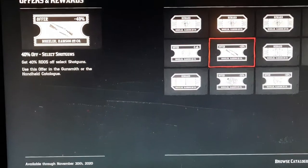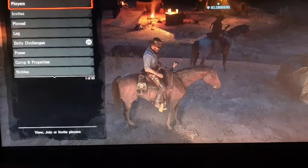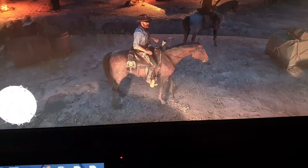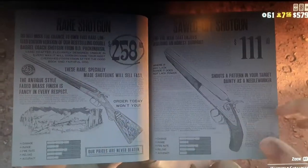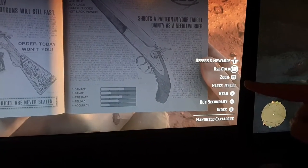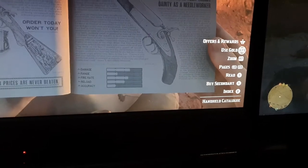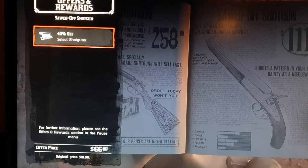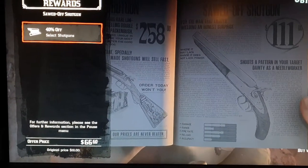You also have 40% off on selected shotguns. So if you open up your character's catalogue — hold down left on the D-pad — then go to your weapons and the shotguns tab. Say for example I want this sawn-off shotgun. You look down the side of the screen: you can use gold to pay for it, or buy it with money — it's $111. But if you click your left stick in, it should say you get 40% off this shotgun, so this $111 shotgun would actually only become $66. That could be a bargain.